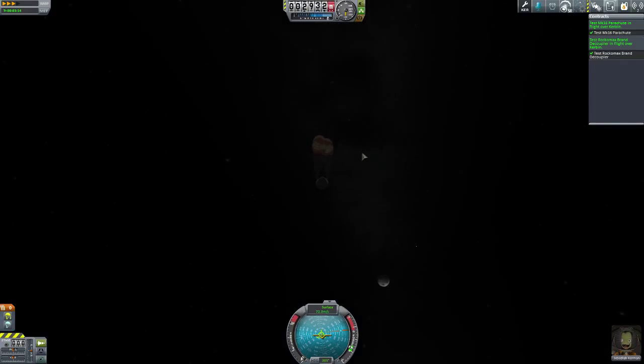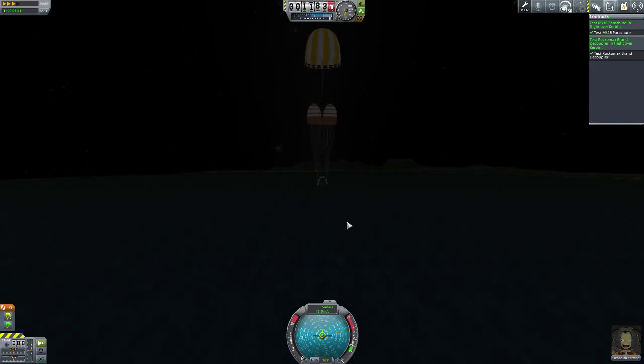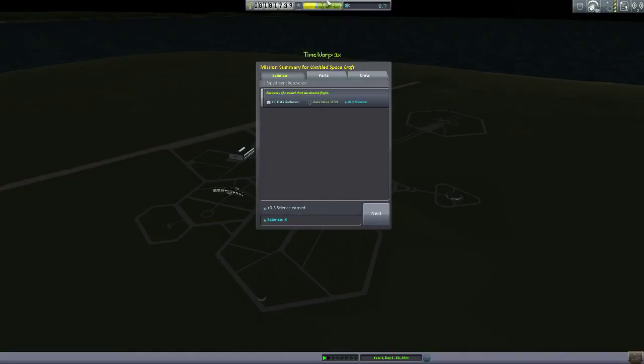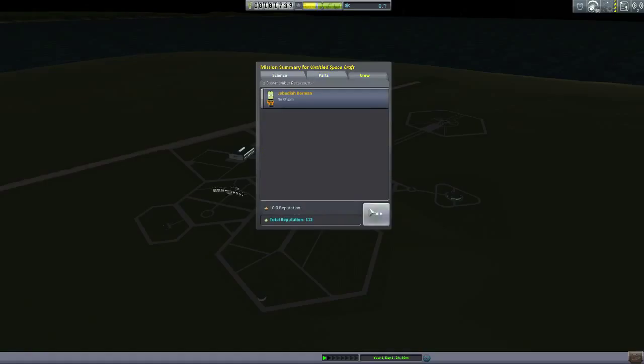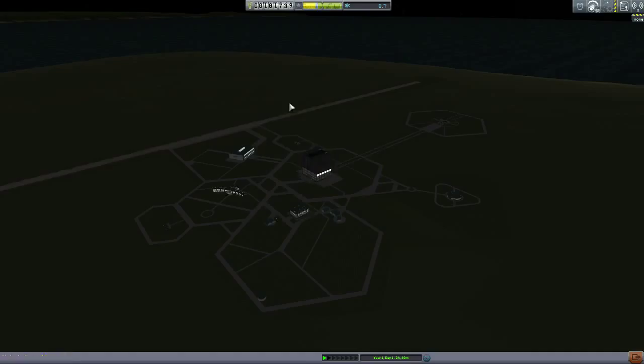I accidentally hit space and deployed the parachutes early, but it's not all so bad. That was a long fall and I didn't want you to watch it — it's just boring. I got a bit of science. But look at that — 100,000 fans, that's something. More reputation, which is good. Mission complete. Contract complete. That's great.